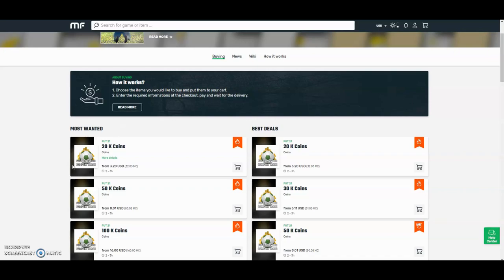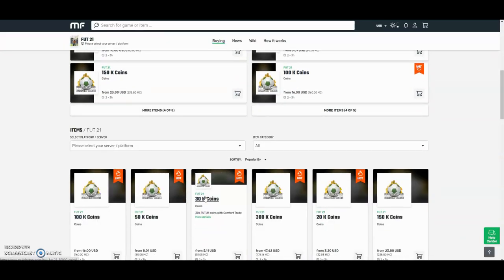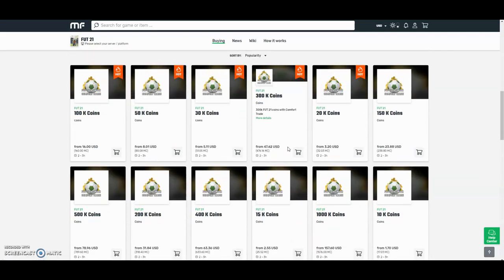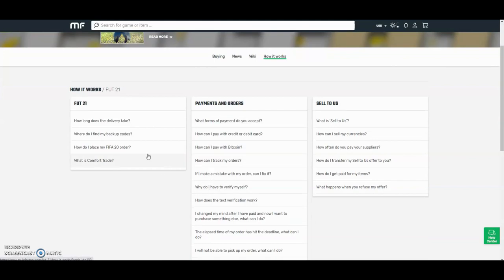Check out MuleFactory.com and use the code OWENFIFA for a discount at checkout. They have the cheapest coins on the internet and they also do Comfort Tray which is 100% reliable. They do Xbox and PlayStation and as you can see by the prices here, they are definitely the cheapest out there. If you want any information on how it works, go on the how it works section. They also have 24-hour support.